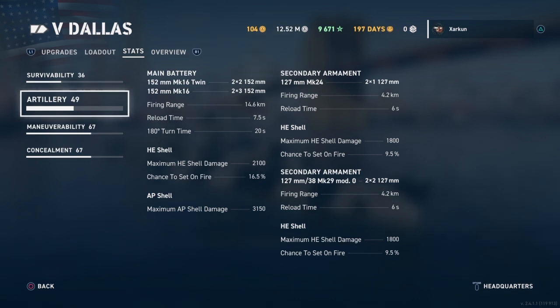Reload time of 7.5 seconds, 180-degree turn time of 20 seconds. Since this is also a Tier 5 American cruiser, it makes sense to compare it to the Pensacola, which has a reload time of 15 seconds and a 180-degree turn time of 45 seconds. So this is far more nimble in terms of turret performance. Maximum HE damage is 2,100, with a 16.5% chance to start a fire on my build, which actually gives it a higher fire chance than the Budioni on my build with Kuznetsov.